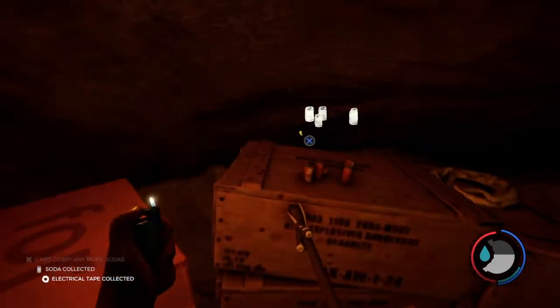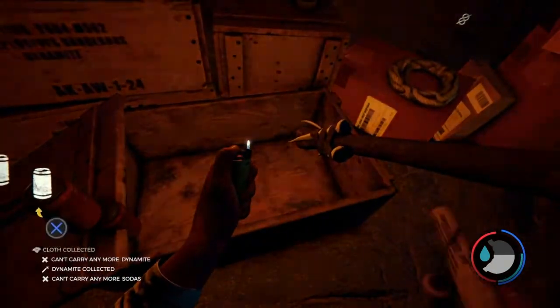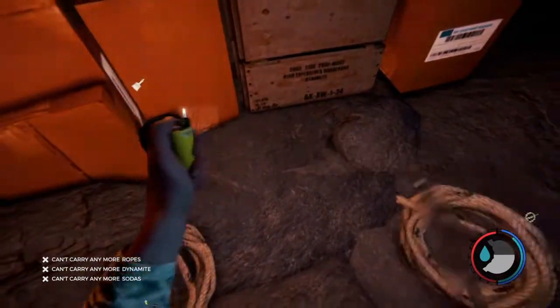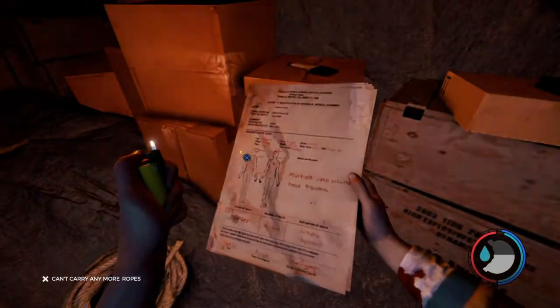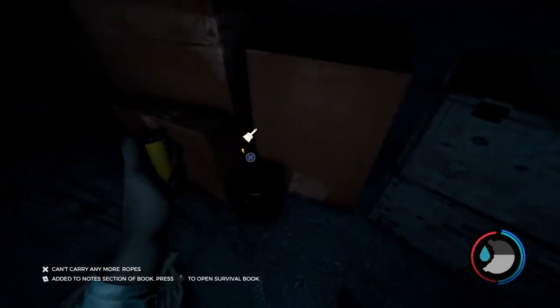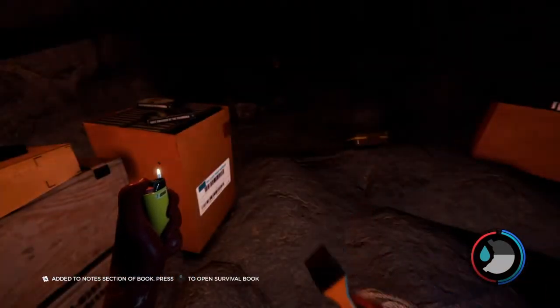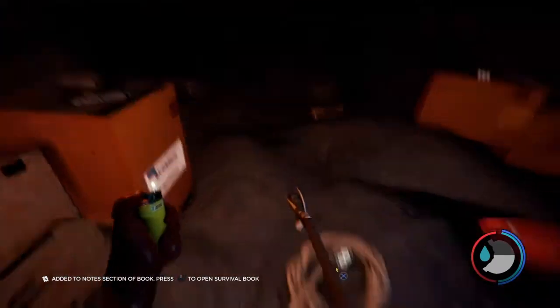And there's a lot of items here. So let's start picking some up — like dynamite, cloth, and rope. Then you come over to the good stuff. And this item right here, which is the paint — this is the item that will help counter cannibals.